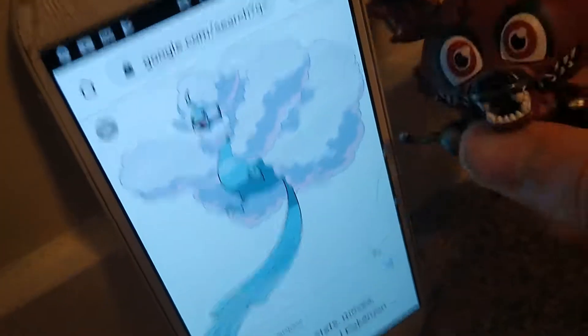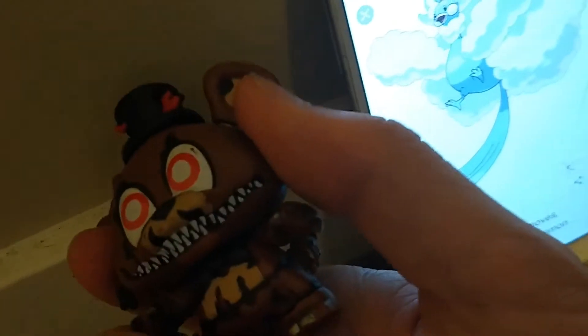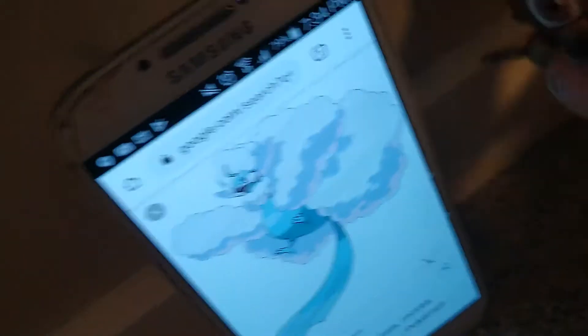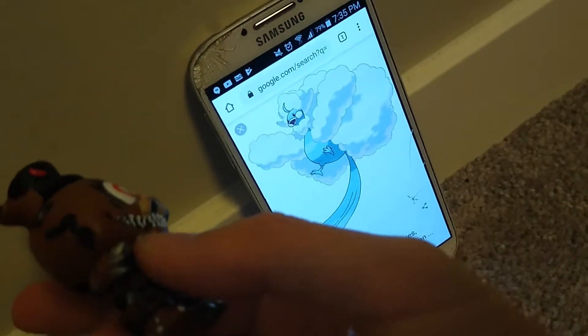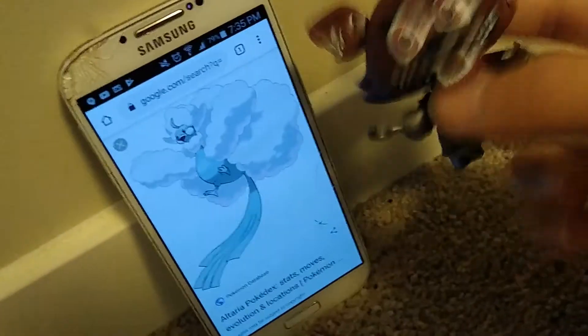Next up, Altaria. Normal Flying? Alright, that's two stabs for me. I was not right on any of those. Nope, because when Altaria Mega Evolves, it becomes a Dragon Flying type. What?! How is it a dragon? It just gains nothing but more fluff! Where does Fairy fit in that?